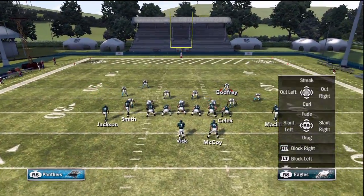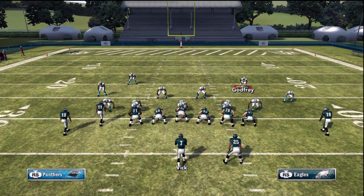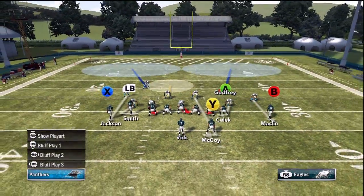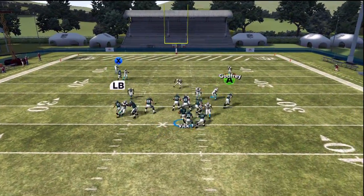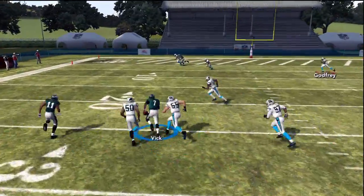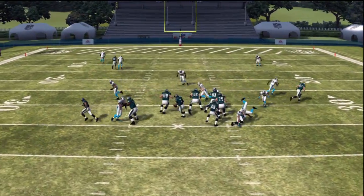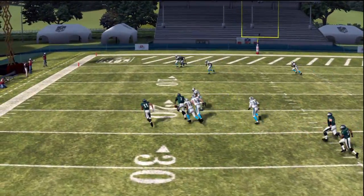Now another thing I want to show you here is the QB draw from this formation as well. You've got to audible to the play with the two blue routes, then block Jeremy Macklin, and you're also going to streak DeSean Jackson to take the defenders away. Now as you can see, when you're in man coverage or zone, the blue routes are actually going to act as blockers and also suck defenders to the outside, leaving an open lane for Mike Vick.